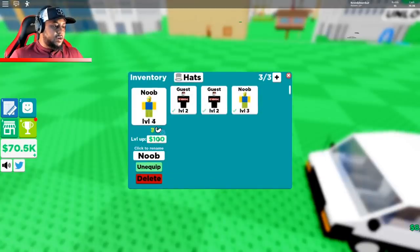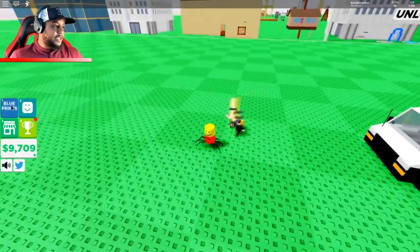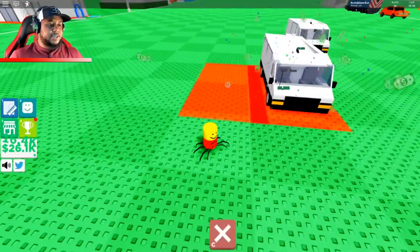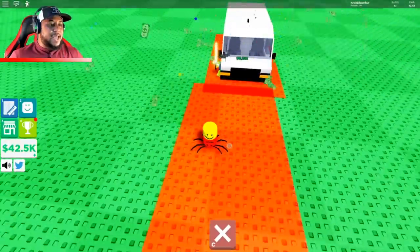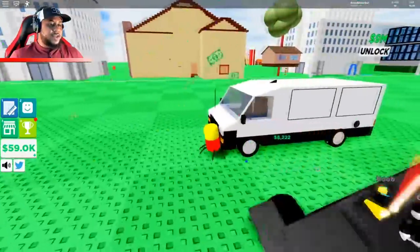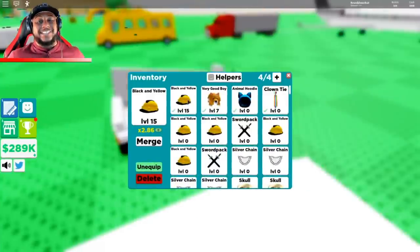Let's level up our guest to level two and our noob as well — make them stronger. My first guest has a strength of 26, next guest is 23, noob is 13. Let's get to building vans. Look at that lightsaber my boy has — that upgrade was crucial! Different hats coming in.